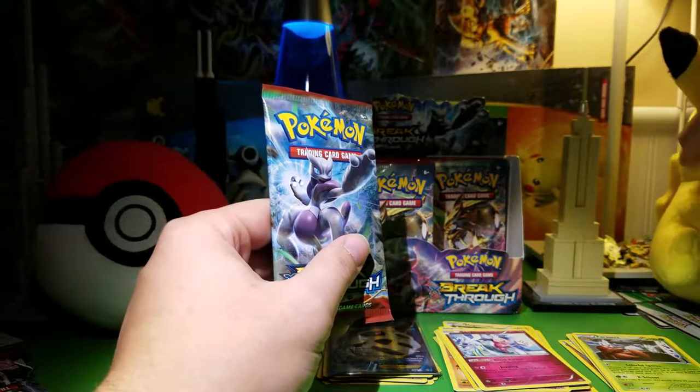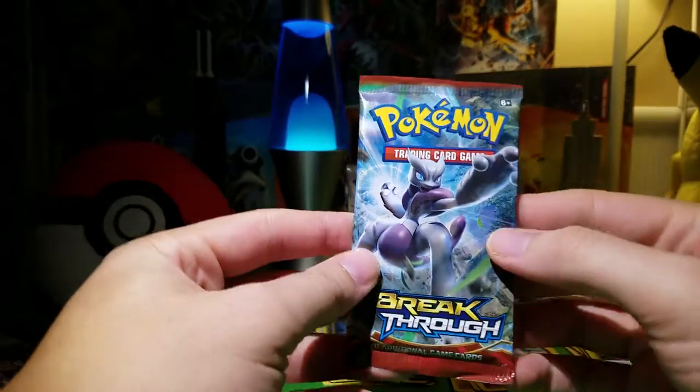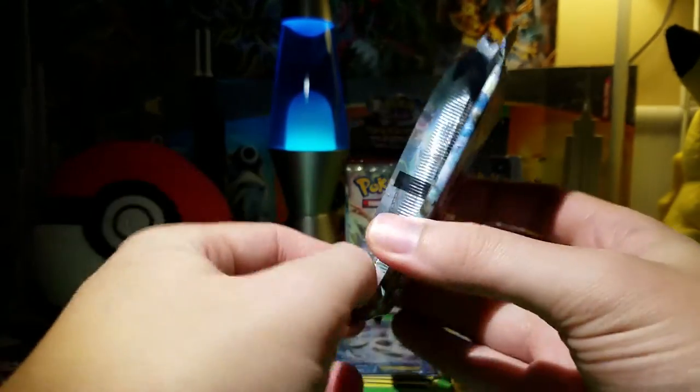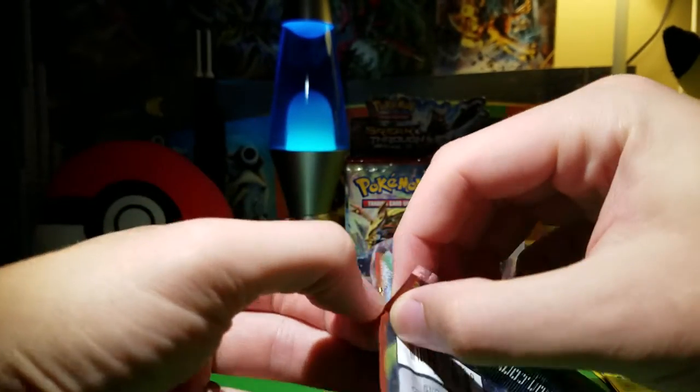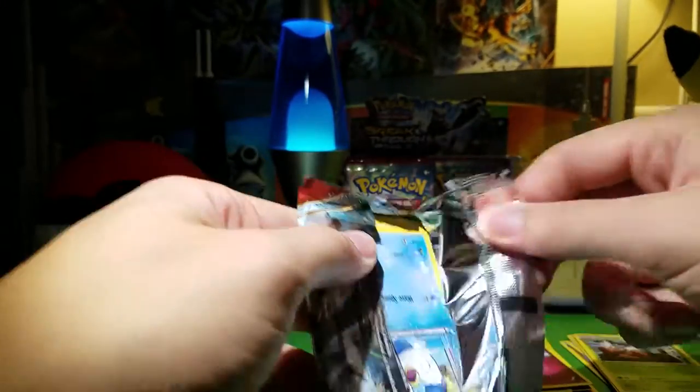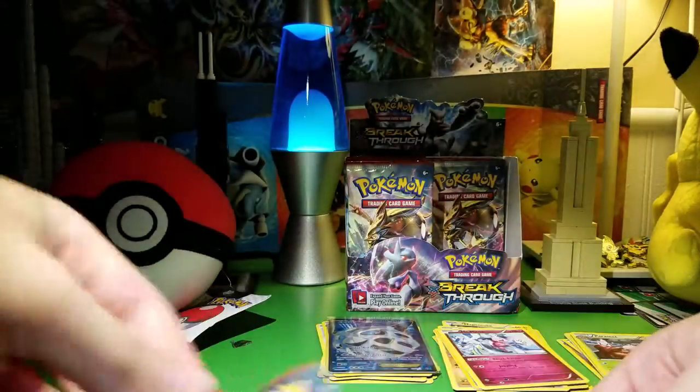Pikachu's falling over. What is this, the fourth pack? Still haven't pulled any break cards. Spoiler alert — I did get good pulls in part one if you haven't seen it, but I did not get any break cards in that.